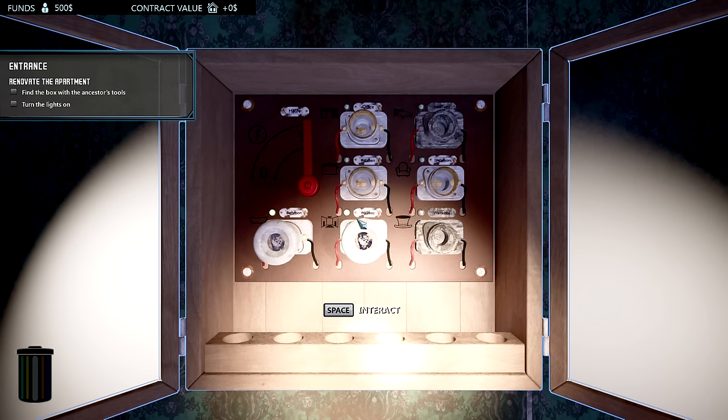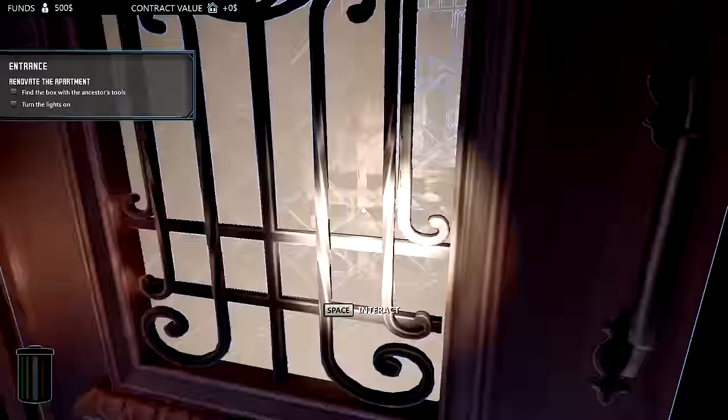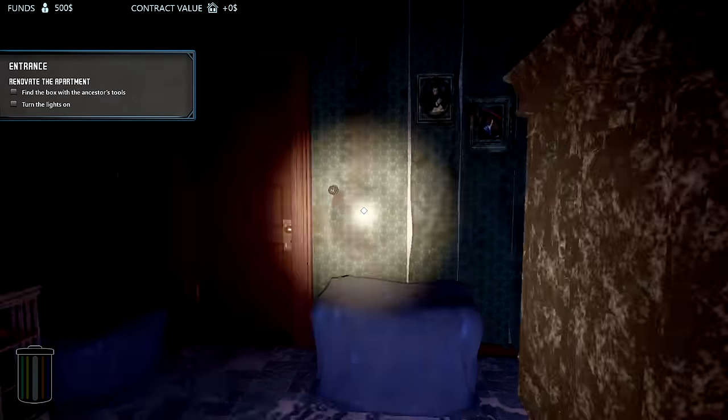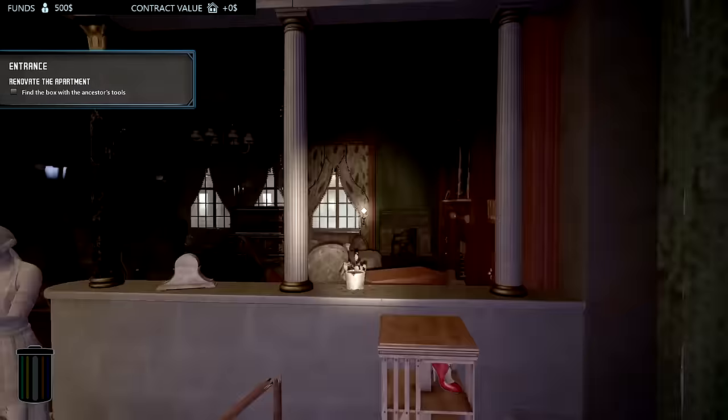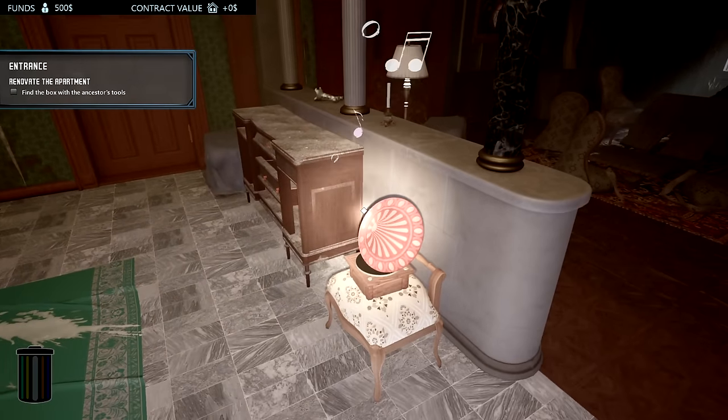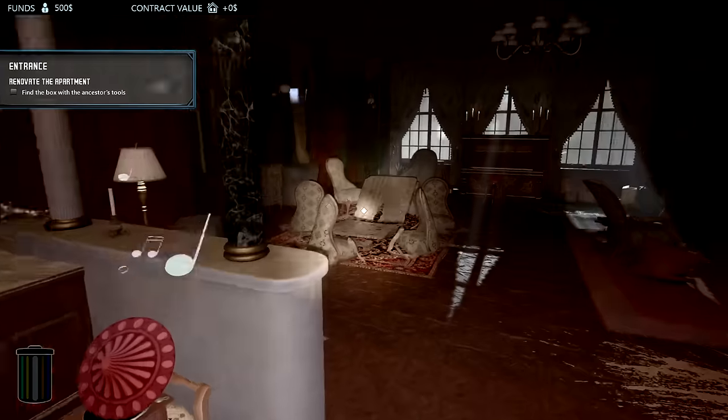There's a bathroom too, and this one is working currently. We might have to come back and readjust as we go. There's a light switch here — does this work? All right, we got lights! It looks a little freaky, doesn't it?